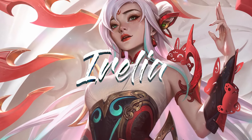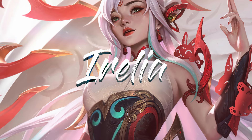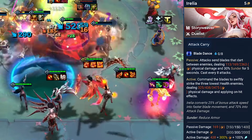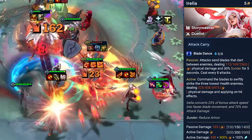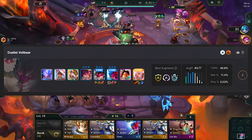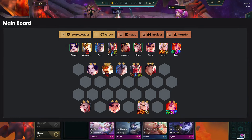Next up on the list, we have another returning champion, Aurelia. Aurelia has the trait combination of Duelist and Story Weaver. Her ability sends blades between enemies, dealing physical damage and applying sunder. She fits well into comps centered around Duelists and Story Weavers.